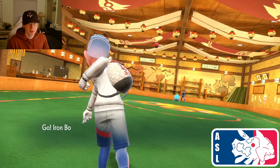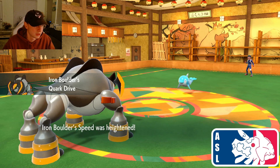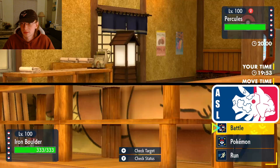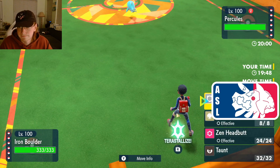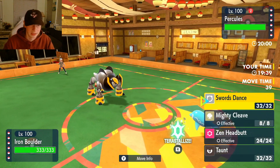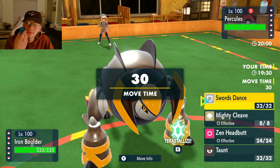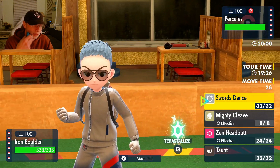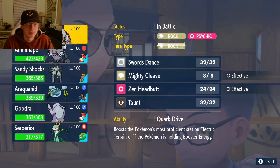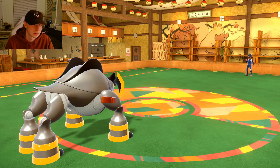Sharpie's going to lead with Palafin, which I probably should have expected. Because he didn't bring a Rapid Spinner, I actually really should have led with Sandy Shocks. Oh well. Looking at the team he brought, getting a Swords Dance seems pretty easy to do. If he Flip Turns, it's not terrible — I just want to get damage off on something with this Pokémon, it's not really here to sweep.